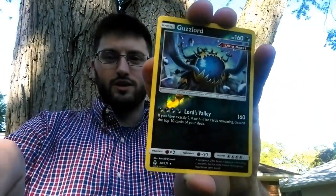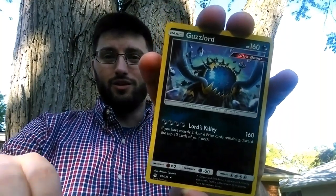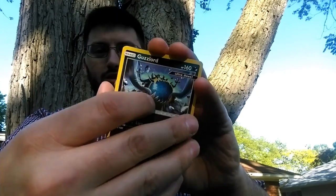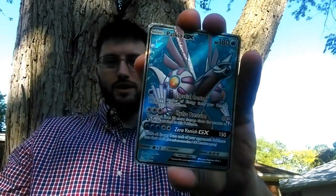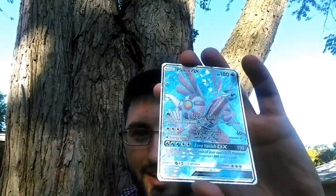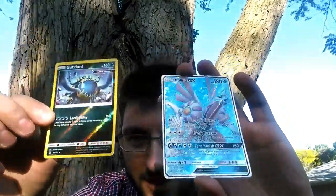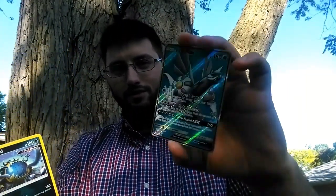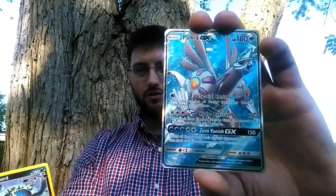And I think we're in our reverse — it is a Guzzlord, an ultra beast. And our rare in the pack is stuck to the Guzzlord. It's a Palkia, full art. Look at that — get some of that sunlight in there. There's the pulls today: reverse rare Guzzlord — I think it's rare, yeah, it has to be rare, right? And a full art beauty of a Palkia.